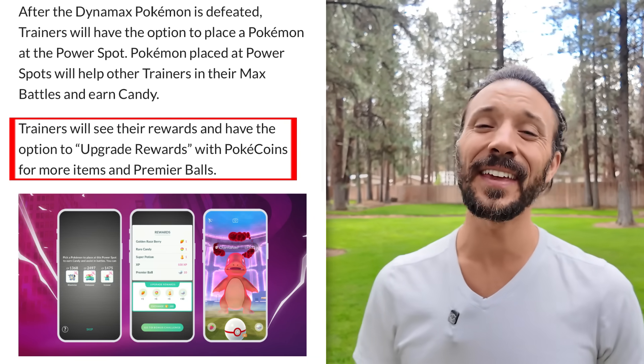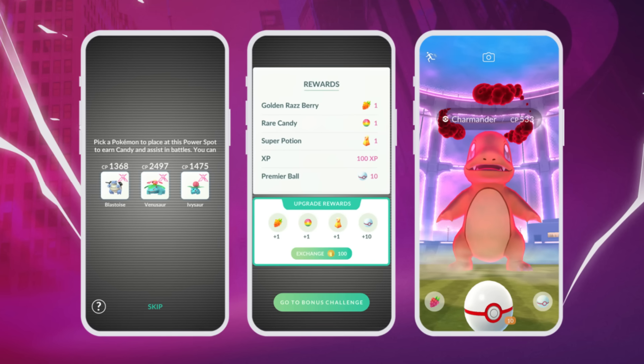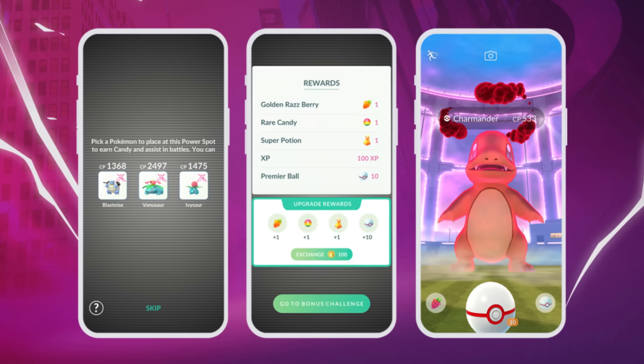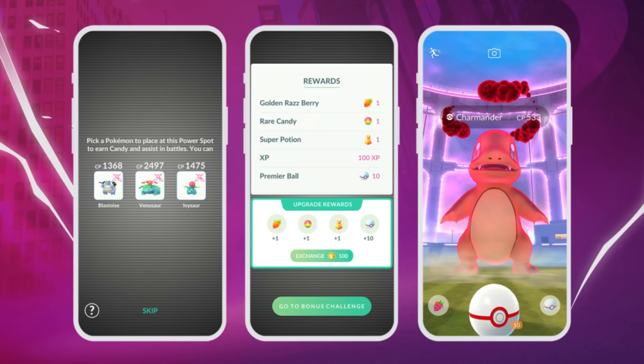One question I have is: how many people can put Pokemon at a Power Spot? Is it limited like a Pokestop Showcase's 200, or a gym's 6? We'll see. Trainers will be able to see their rewards and can increase them for 100 Pokecoins. For example, you'd normally get a Golden Raspberry, a Potion, a Rare Candy, 100 XP, and 10 Premier Balls. The 100 Pokecoin boost doubles everything. Personally, I don't think it's worth it. I'm also curious whether there will be badges — like Rocket badges — that earn you more Premier Balls at higher tiers.